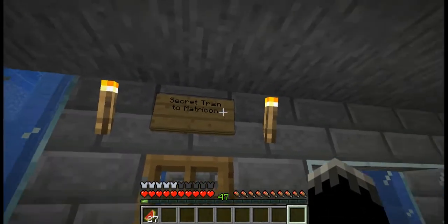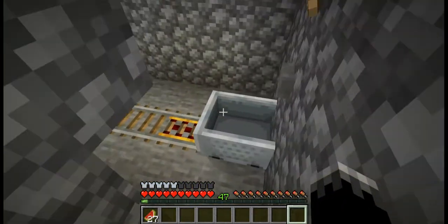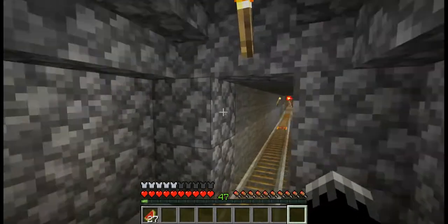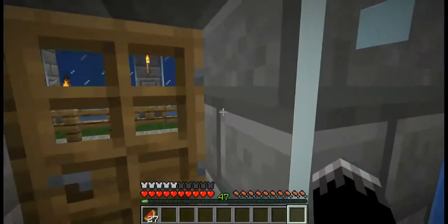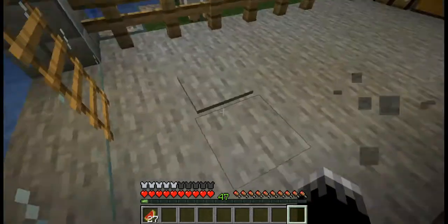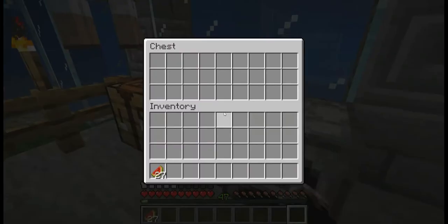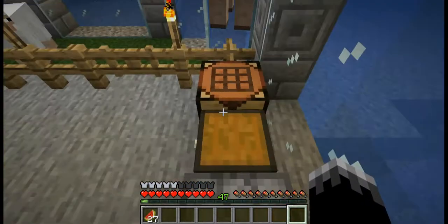This is the secret train to Matricon. Matricon is about 200 blocks away from here, and here's the train station. It goes to a city called Matricon, and that's basically how I can leave the surface of the water by going there. But I can't just directly leave the surface of the water here, because if I'm spotted, people will know where my base is, so I have to take a tunnel somewhere else.